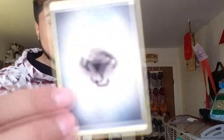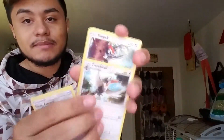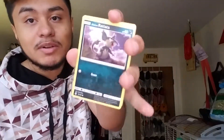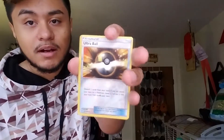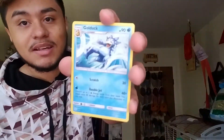Sun and Moon base pack, please give us good pulls. There's the code card. I feel like this is gonna be a dud again. There's the Steel Energy. Here's the Energy Retrieval, Corsola, Torchic, Pikipek, Sandile, Alolan Rattata, Snubbull, Makuhita. Our reverse is an Ultra Ball — too bad it's not the full art version. Our rare is Psyduck, which is non-holo.